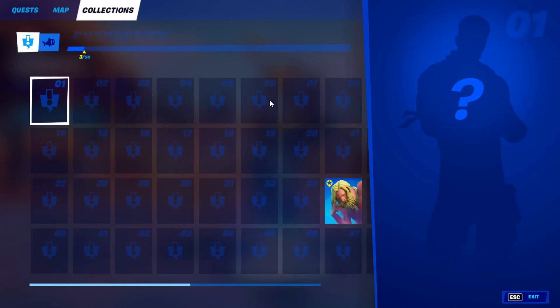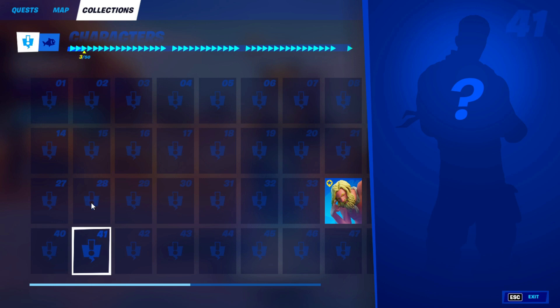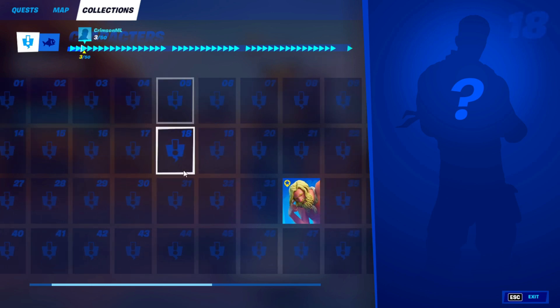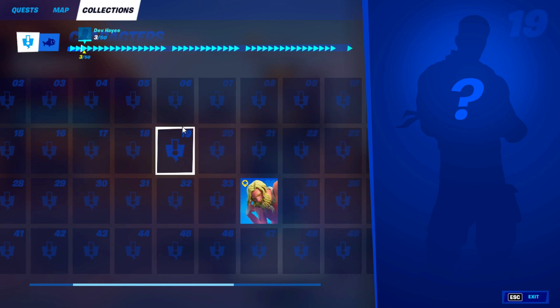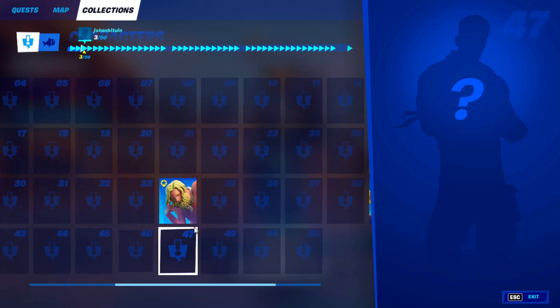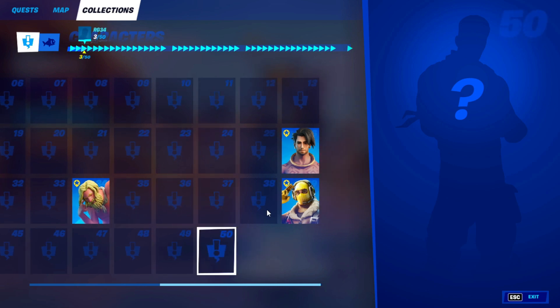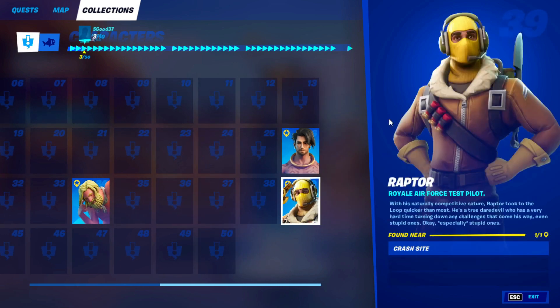After that, go ahead and go into collections. In collections, go into characters and click on every single character that you have — every single character and every single exclamation point. Just basically click on everything.